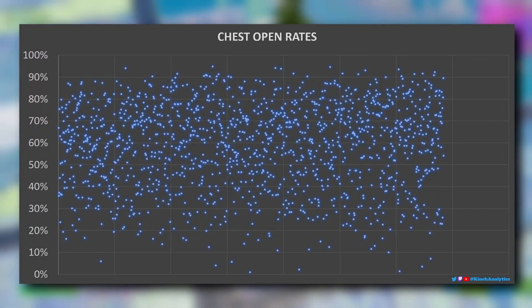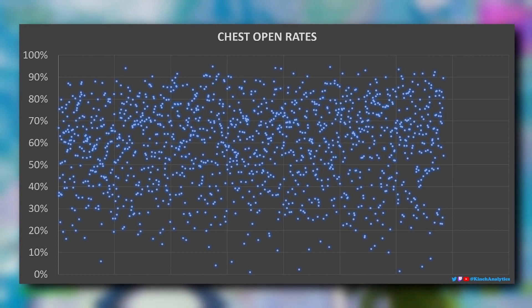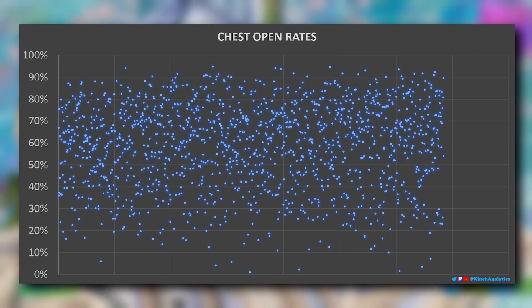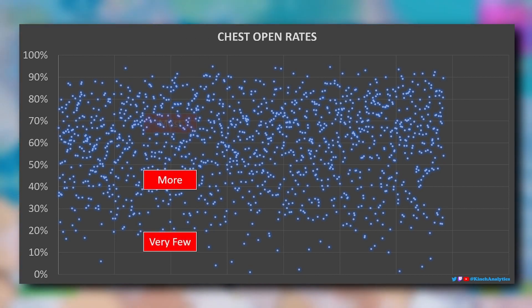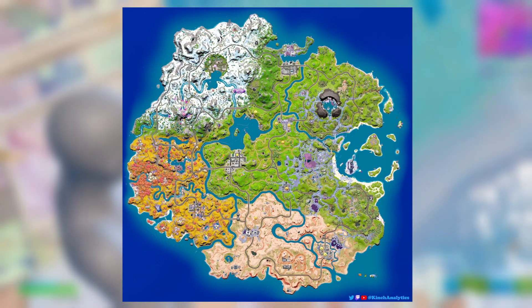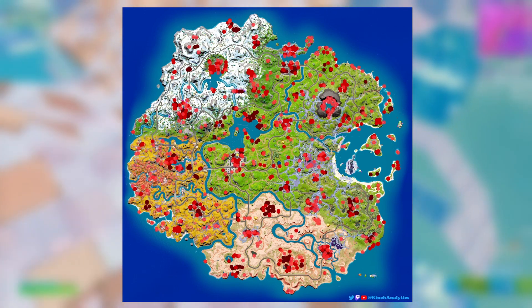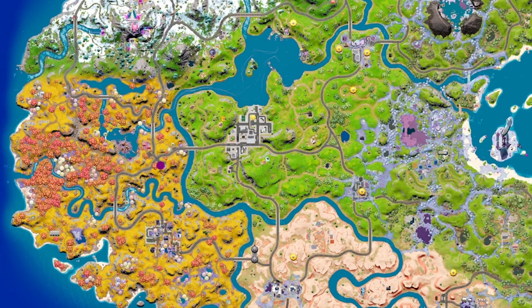Now that we know how often chests spawn, let's look at how often they are opened. Here's a graph with a dot for each chest again. This time the y-axis shows how often they are opened, ignoring the times they don't spawn. We see that they really range a lot, from very few at almost 0%, then more and more up to the most dense area around 50-80%. Here's the same data but on the map, with the most opened chests in a dark colour, then lighter colours, and so on. The single most opened chest is in the gas station near reality, being opened in 94% of games that it spawned in.